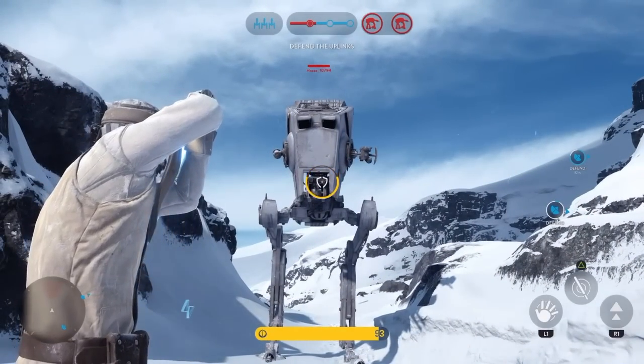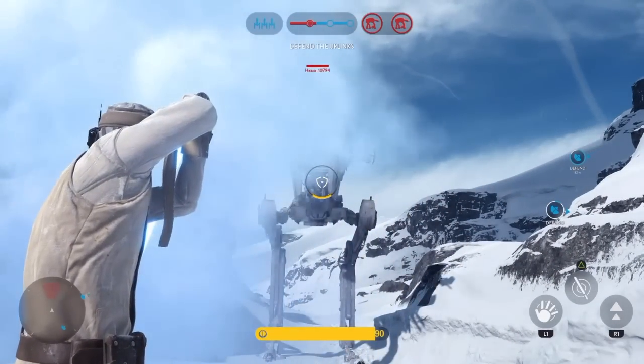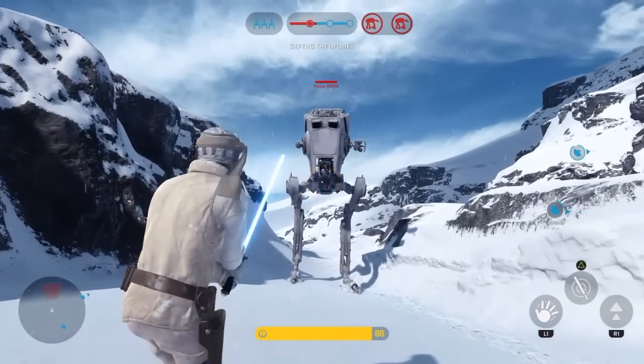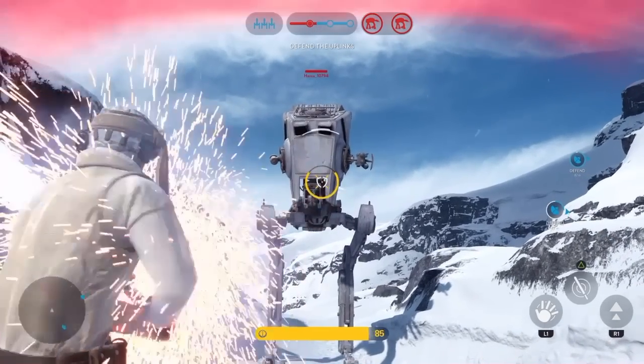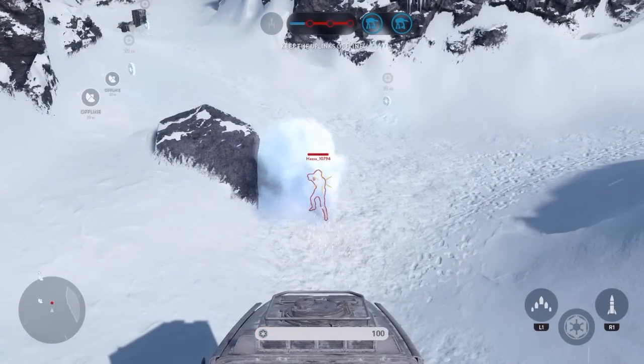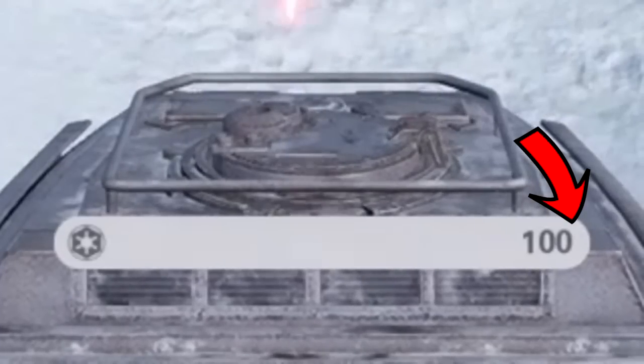For this first test, we found that Luke can actually deflect the AT-ST blasters, but not entirely — he still takes some splash damage, and when he deflects it, it does minimal damage to the AT-ST. I wouldn't recommend trying to block everything from it in an online game.